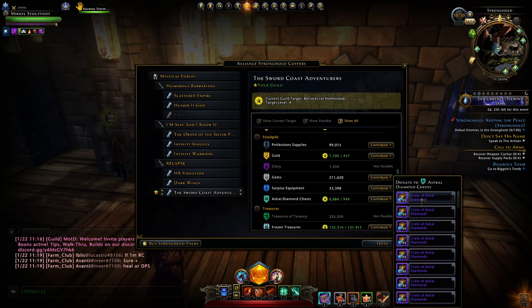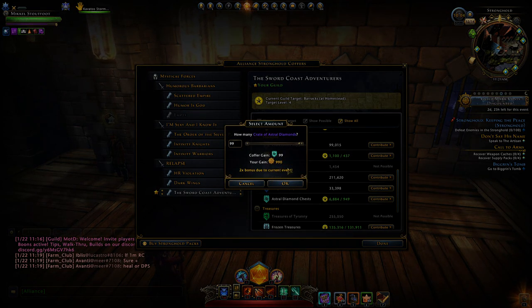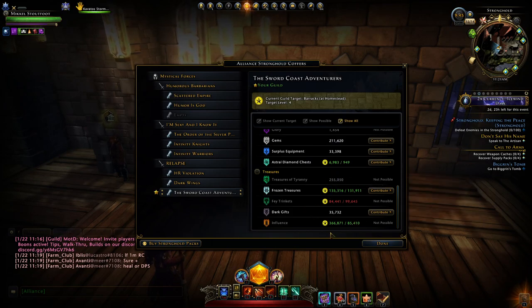For Astral Diamonds, you can either put in actual Astral Diamonds or drop in chests. I always drop in chests — it is counterproductive to your character to use actual Astral Diamonds. Grind up your workshop and spend gold to send your gatherers out to get Astral Diamond chests. With 99 chests, you get 10 times the guild marks on a bonus reward event — 990 guild marks from 99 chests.